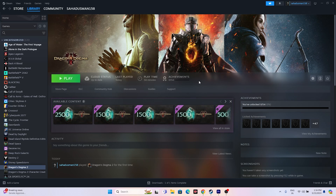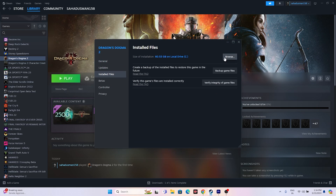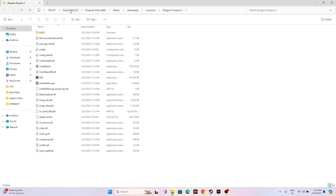If not, move to the next one: launch the game from the installation folder. We might be launching the game from Steam shortcut, which could be causing these issues. So go to the game in Steam, right-click and go to Properties, go to Installed Files, and click Browse. That will take you to: This PC > Local Disk C > Program Files (x86) > Steam > steamapps > common > Dragon's Dogma 2. From here, launch the game executable.